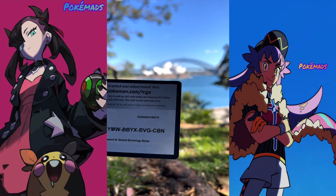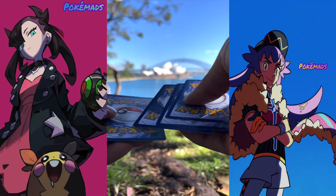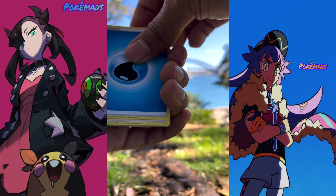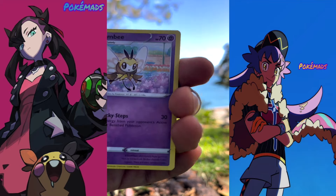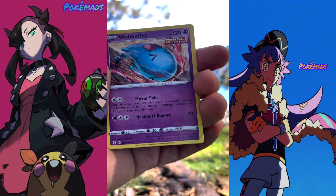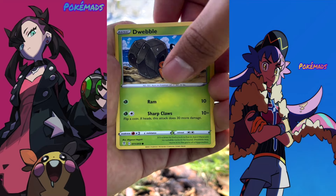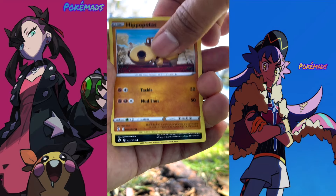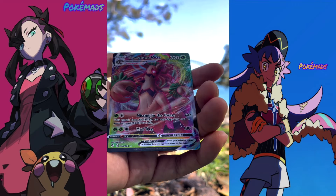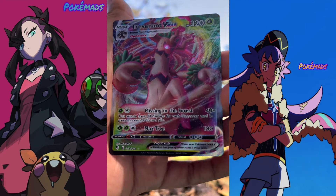One, two, three, four — let's open these babies. Energy, Rhyhorn, Fraxure B, Flaaffy, Wobbuffet, Lovecus, Weavile, Hippopotas, Zaruah, Gordy reverse — and oh, Trevenant VMAX! Okay, not too bad! Look at this — not bad at all!